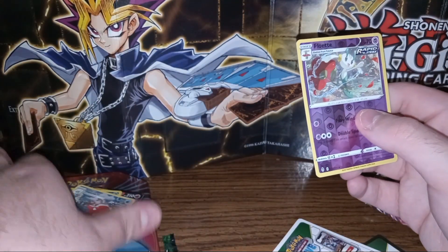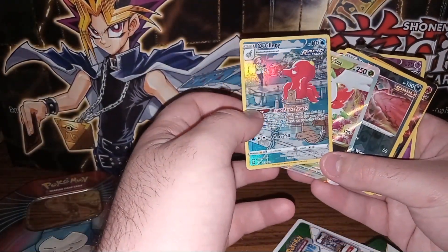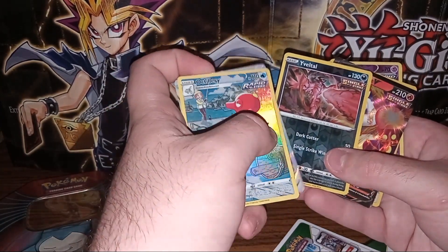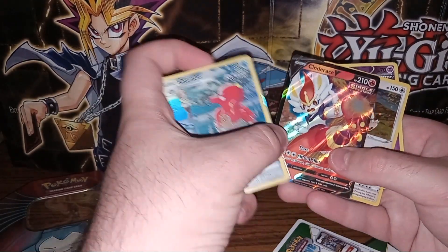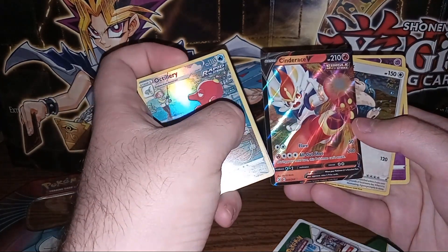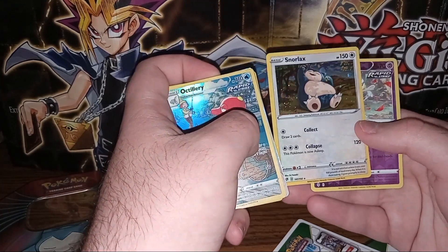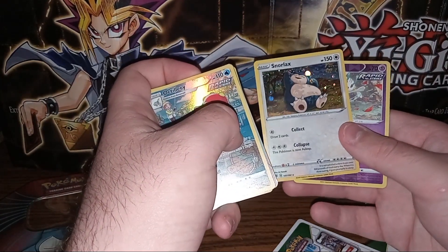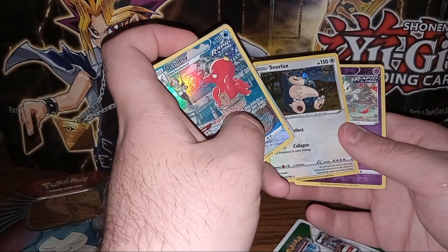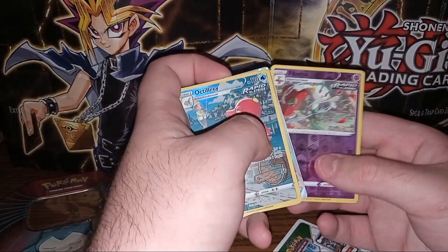We did manage to pull some pretty decent cards out of this tin. We have a Trainer Gallery Octillery, followed up with Shaman V-Star, a regular Xerneas, a regular Holo, Cinderace V — very nice, it's about as close to a full art card as you're going to get. And then we have a Snorlax Reverse Holo, which actually has some holo bleed throughout it that I noticed earlier — there are certain areas on the card that reflect light that aren't supposed to. And a Holo Floette.